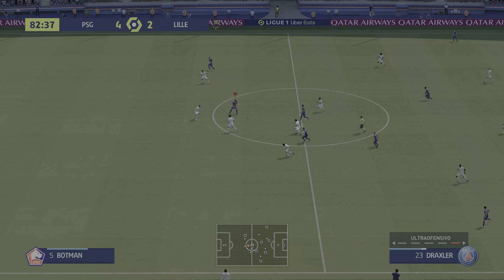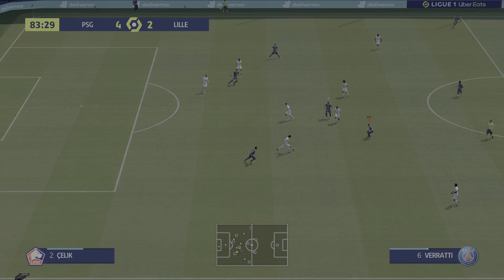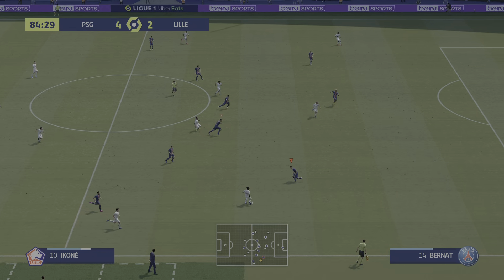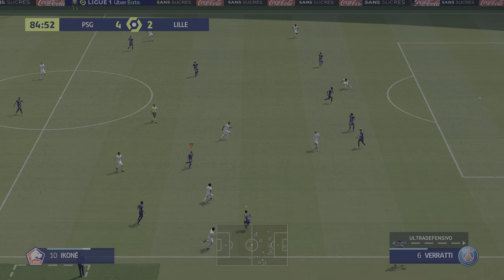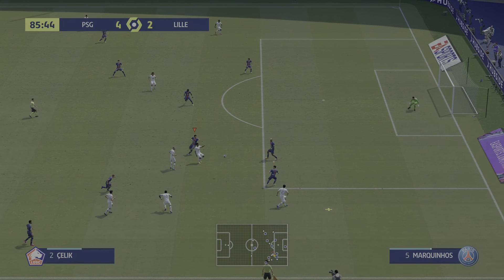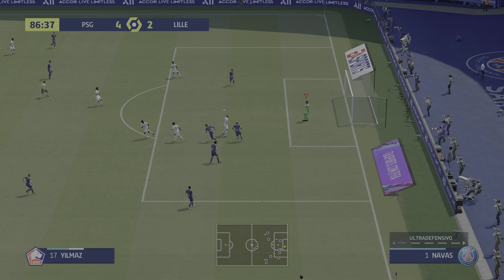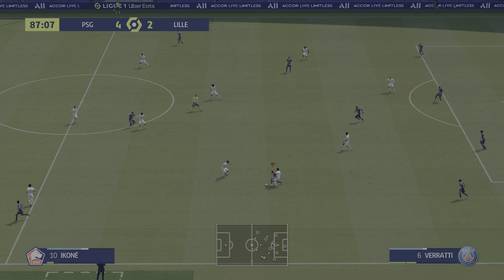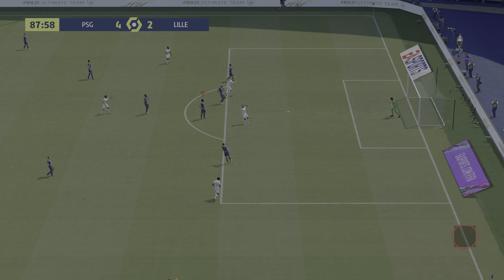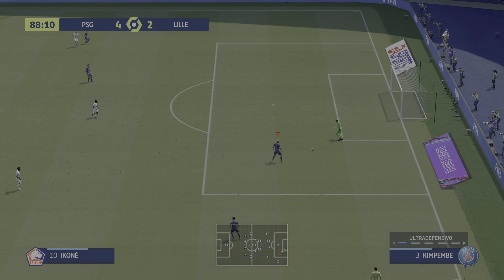Mbappé — Draxler now — Di Maria — on the pass by Mbappé, he'll be disappointed. Ikoné — it's with Celik — the defending needed to be a bit more switched on than that. David — Mehmet Zeki — and a significant block following that cross. They've won it back. Not really close to worrying the scoreboard operator — no, it's worth a try though — but when he looks at the position he was in, he'll be disappointed he didn't hit the target.